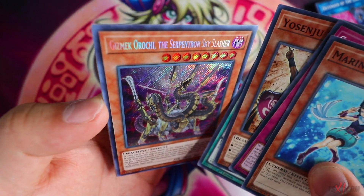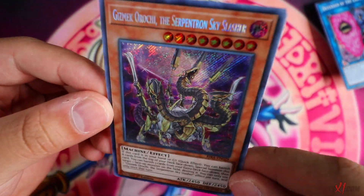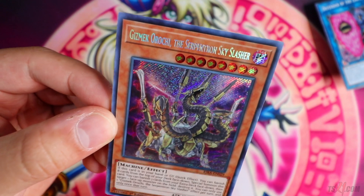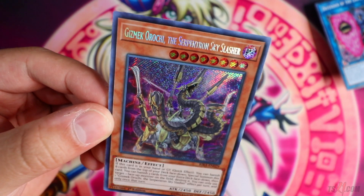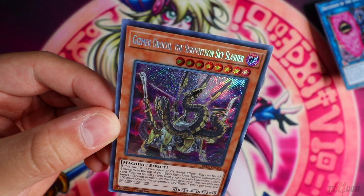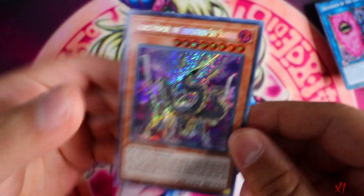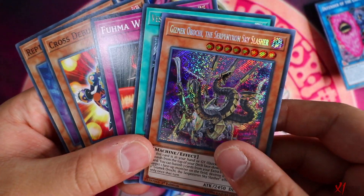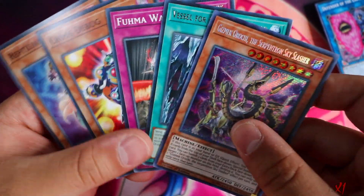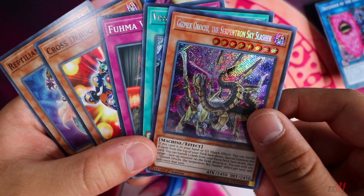Gizmec Orochi, the Serpentron Sky Slasher. I want an Apollosa, but this looks sexy as heck. If this card is in your hand or graveyard, you can banish eight cards from the top of your deck face down. You can also banish three cards from your extra deck face down to target one face-up monster on the field and destroy it. This card is so good — a generic level eight monster. You can splash it in Blue Eyes as well, just like a free level eight monster that you can easily summon.